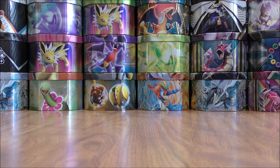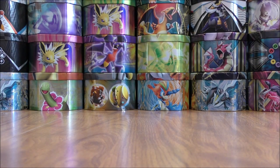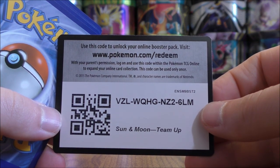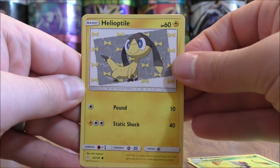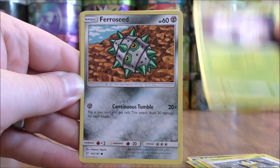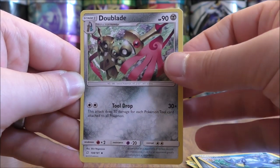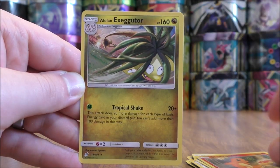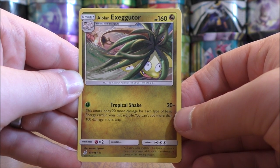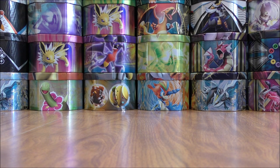So nothing too spectacular so far. Final Team Up pack — Eevee and Snorlax on the cover. Hoping to save the best pulls for Unified Minds. Vullaby to start this one, Weedle, Helioptile, Exeggcute, Ferroseed, Metal-type energy, Golduck, Doublade, Tentacruel, reverse holo of a Charmander — a common — and the final card is an Alolan Exeggutor. Tropical Shake can do 120 damage for only one energy card. A good way to get energy into the discard pile to increase damage on the attack would be to use Shuckle.